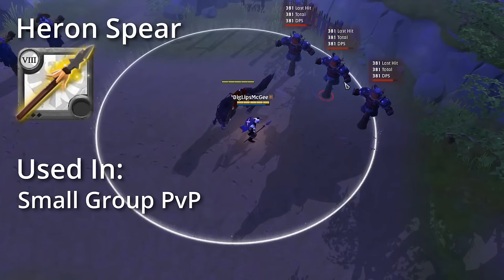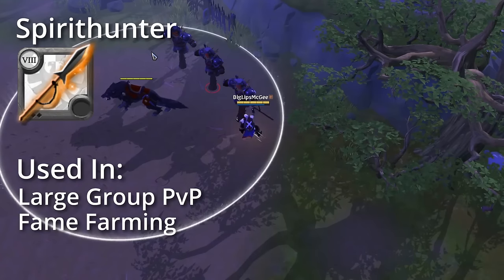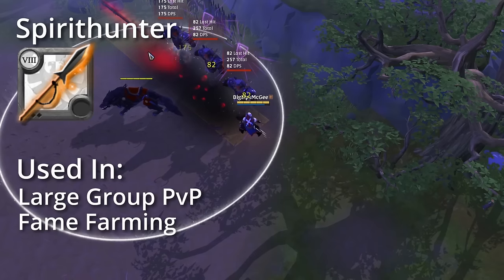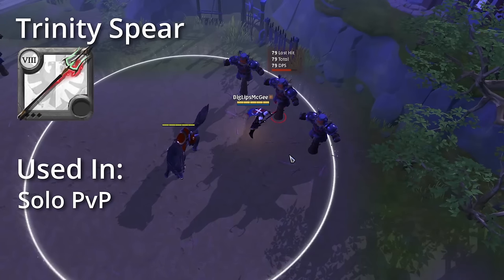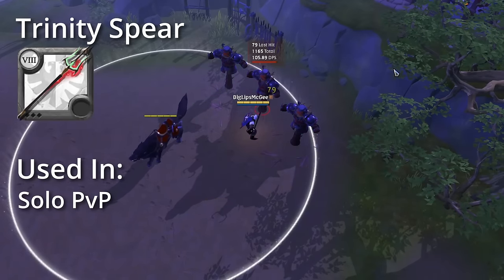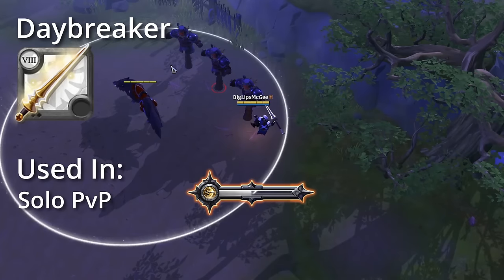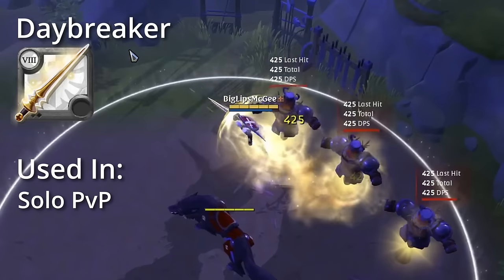Heron Spear lets you throw out your spear, stunning enemies in an AoE, good in small-scale PvP as a melee DPS option. Next is the Spirit Hunter — you throw out a spear dealing damage in a line and piercing enemies' defenses, good in large-scale PvP and solo or group fame farming. Next on the spear list is the Trinity Spear. You leap out, dealing damage and rooting opponents, and when you land you get a buff for yourself and nearby allies increasing attack speed and movement speed — mostly good for solo PvP. Last but not least we have the Daybreaker, where you dash forward, purging all buffs off enemies in your path and dealing damage, good for solo PvP and solo fame farming.